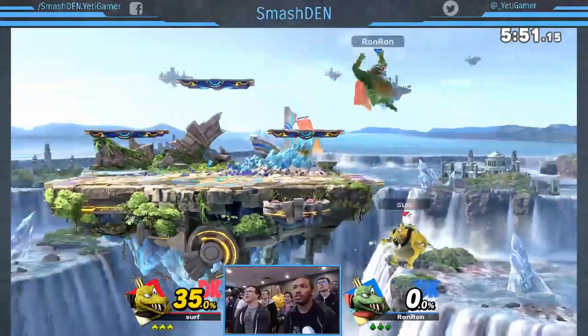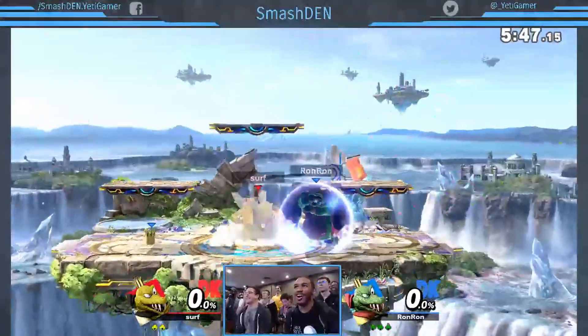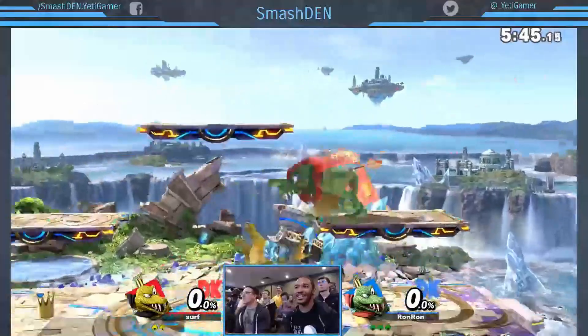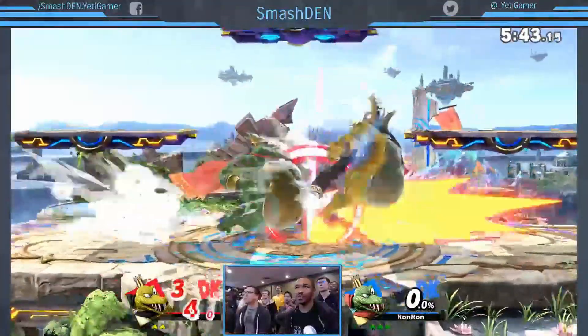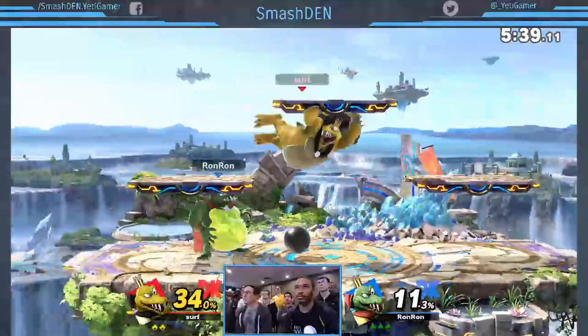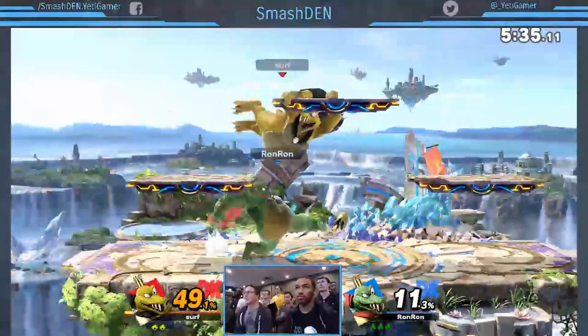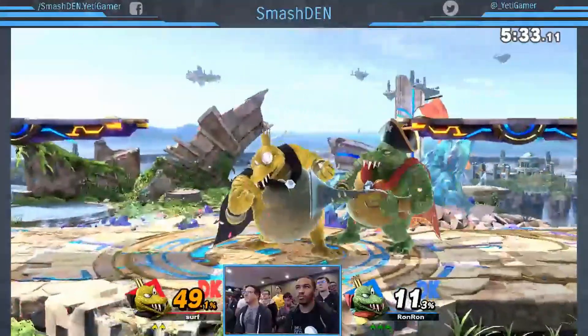Early self-destruct! Countersurf takes himself down a stock to start. That's not how you want to go out in a play-in semi-final. Just ask Countersurf though — he's just making it even. You need to handicap RonRon is what he'll tell you.